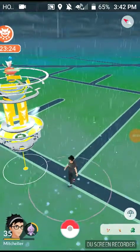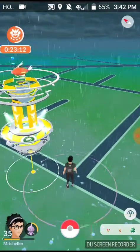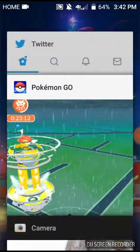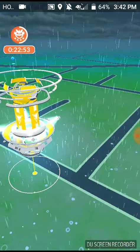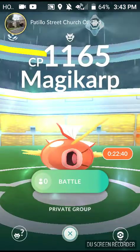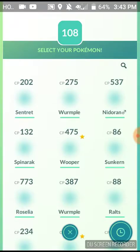Hey guys, Mitch here with another Pokemon Go video. Today I'm doing my first Magikarp raid with the rain weather effect. I'm currently — check this out — there is no rain here, it's literally clear and cloudy, the sun's been shining. Let me know down below in the comments if you guys have been having problems with the weather system. I want to use a new Gen 3 Pokemon for this raid.